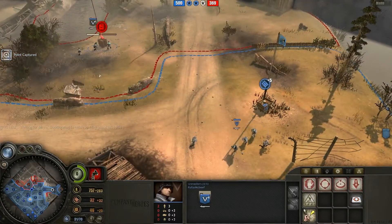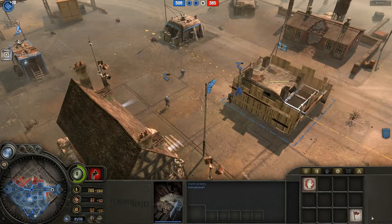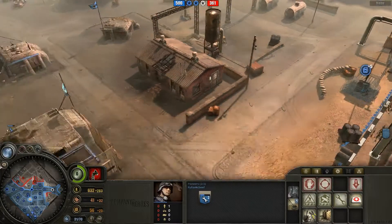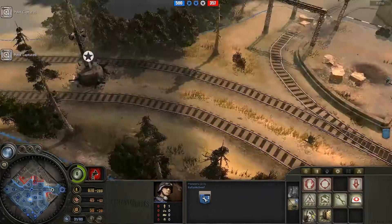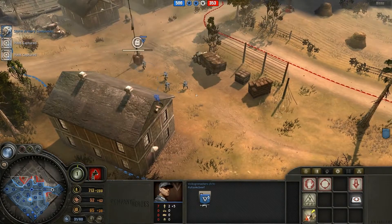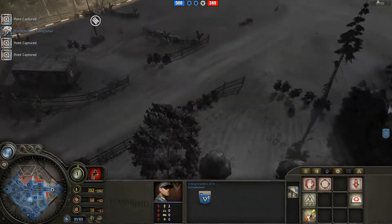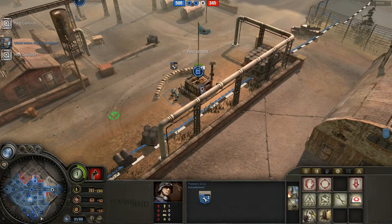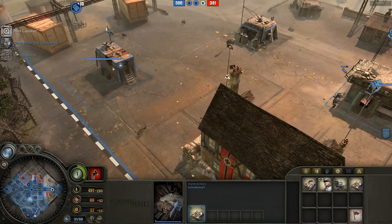I'm going to retreat back with these Volksgrenadiers and cap those guys. Do I have any high fuel points? I don't have anything else to spend money on so I'm going to build a thing there. Oh, this is a high fuel point — oh, they can't build it. Damn it. I'll just try and cap this, we'll see what happens. I have a feeling you're going to stop me. So, I'm going to build a Stug just in case you pull out an armored car or something.